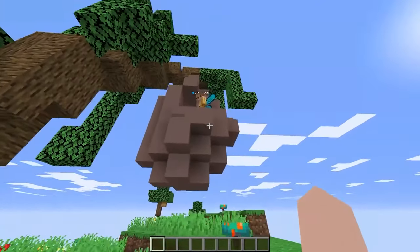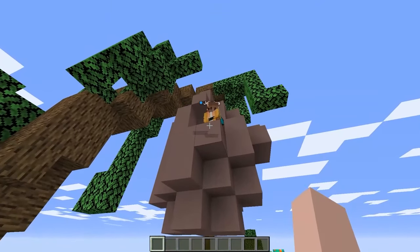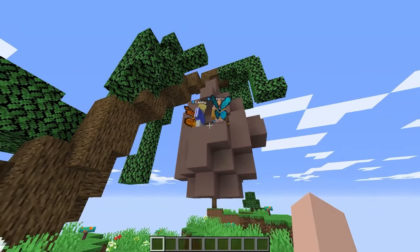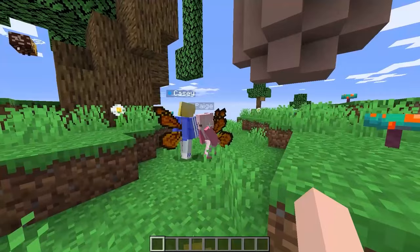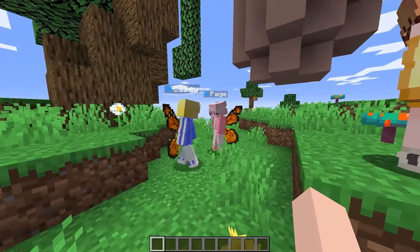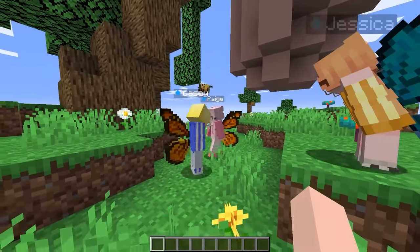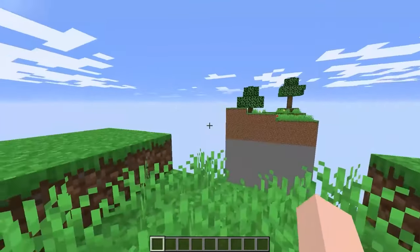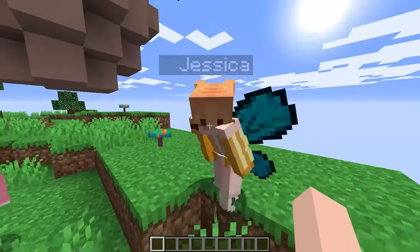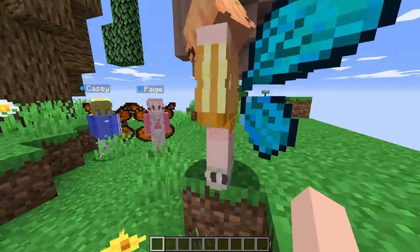Hey Wally, why are we here and why are we in this cocoon? Oh, that's because you guys are butterflies! Look at your backs. Whoa, oh my gosh, Page, you have such awesome orange butterfly wings! I know, they're so cute. Oh, you have the same ones I do. Oh my gosh, they look so cool. Hey guys, what color are mine? Yours are blue, they look awesome!